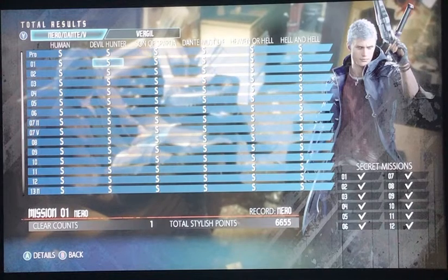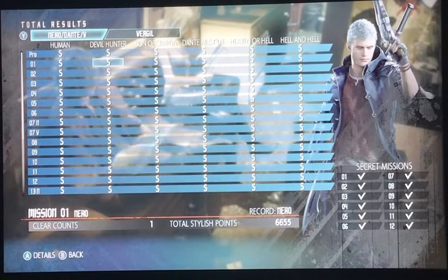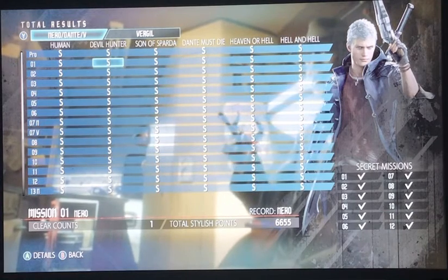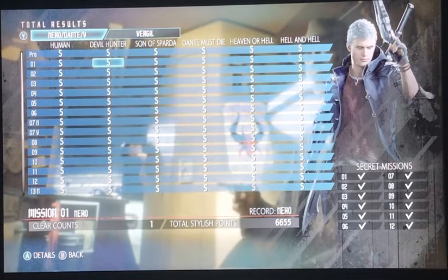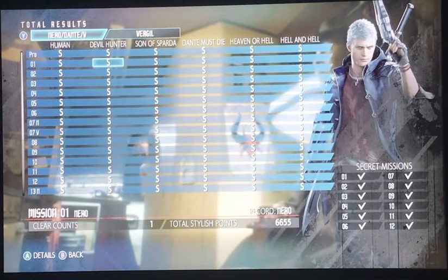The first difficulty level is Human, which is easy — it's the beginner level if you've never played a game like this before. The required style points for it is 4,000. Devil Hunter is almost like getting into the experience, but you still need a little more practice.